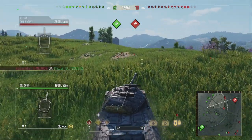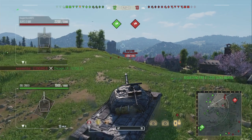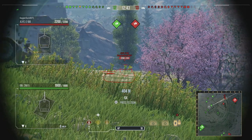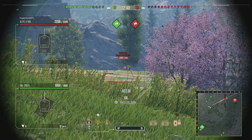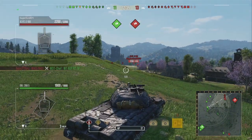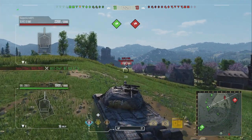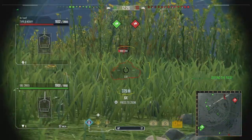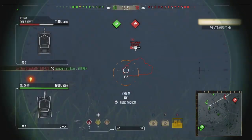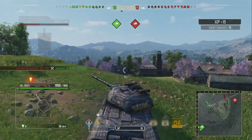That allows you to get hull-down, and anyone that crests this ridge on the opposite team will basically get taken out if they play aggressively or push. Often you'll find heavy tanks move down the B2 and B3 area. If they win that area, you can get shots into them, nullifying their advance down that flank. It basically helps prevent them flanking your teammates from the left-hand side.